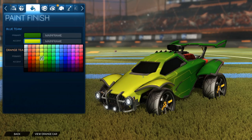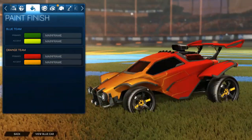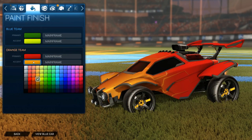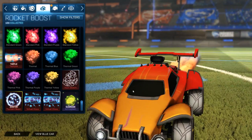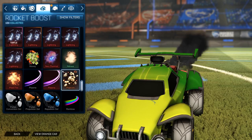On the orange team I've gone for just down from crimson — kind of a mid orange as well. For the boost on these I've gone for standard boost, so you don't need something too flashy.